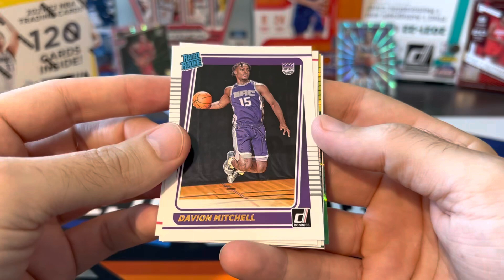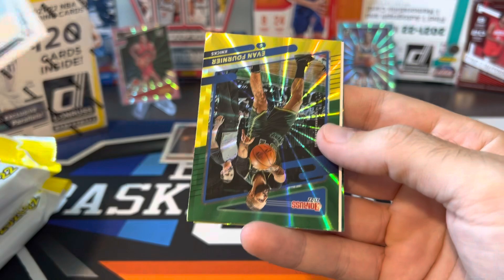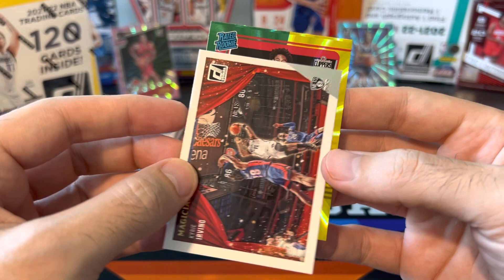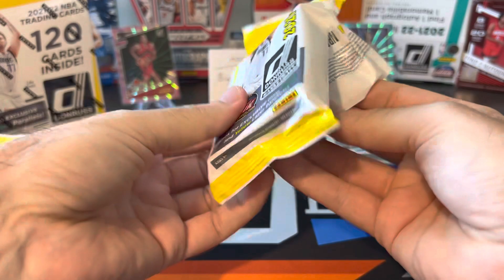And here's our rookies. We got four base rookies: Davion Mitchell, Brandon Boston Jr., Evan Mobley — that's a good one — and behind Mobley, there's another Bones Hyland. And our green — we might have two lasers here. Hopefully one of them's a rookie. Got Evan Fournier on that one. We got an insert — Magicians, Kyrie Irving — and this should be a rookie. There we go, rated rookie Keon Johnson, who I think got traded to the Blazers. I don't think we're getting a rookie laser in this one.